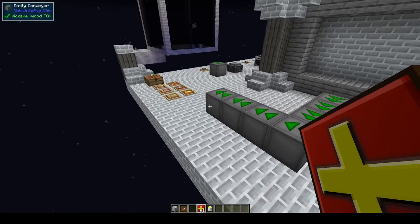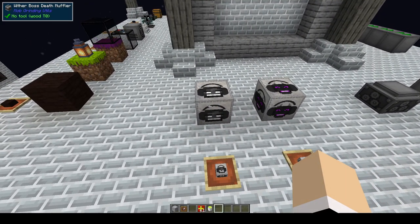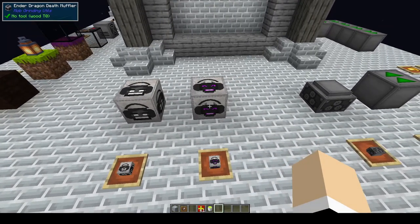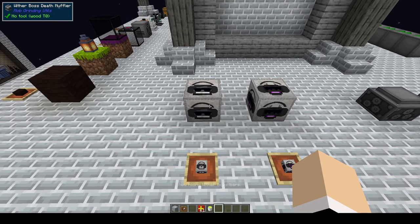We also have a wither boss death muffler as well as an ender dragon death muffler. You can also choose whether you want to hide the boss bar at the top. When the eyes are open it'll show the bar at the top of the screen; if they have the sunglasses on, it will not show the bar at the top of the screen.